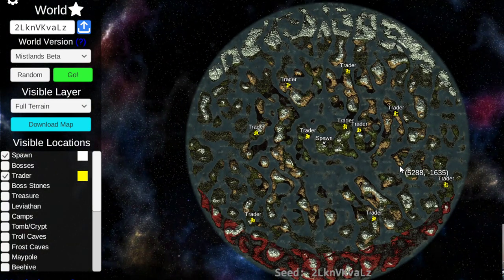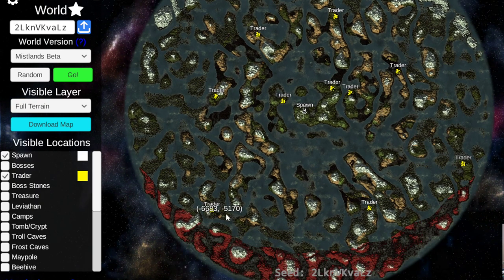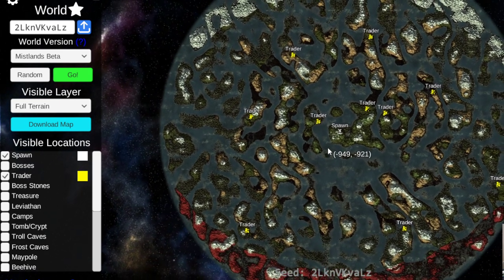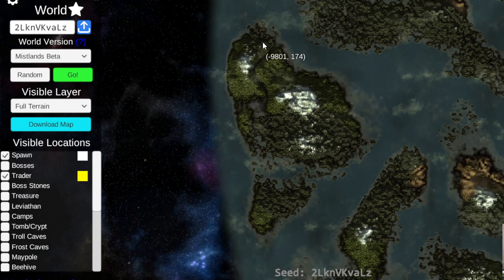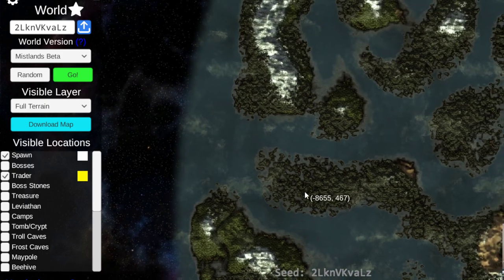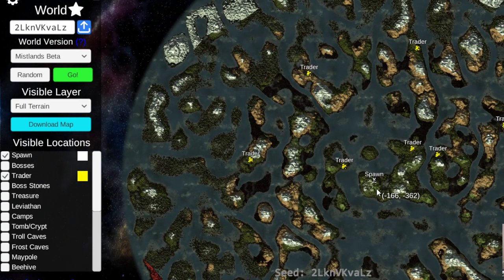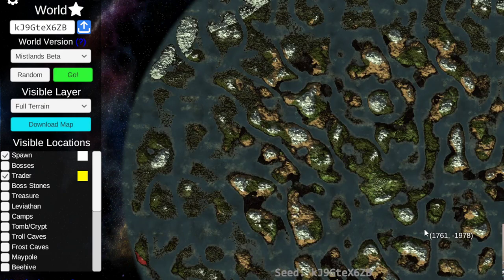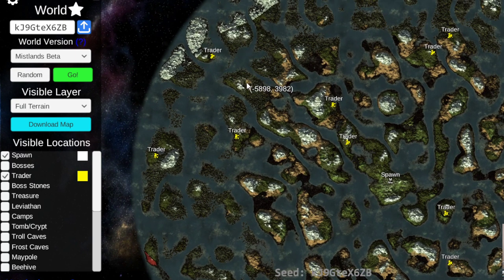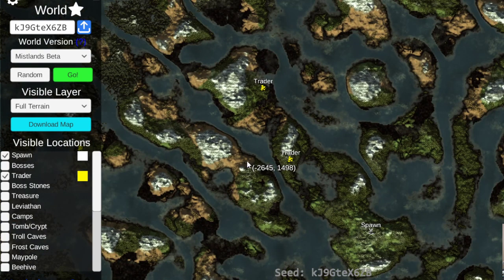Looking at this from afar — there's Mistlands up here but we're squeezed out by the Deep North, and Mistlands down here squeezed out by Ash Lands. There's not as much Mistlands directly north or south as there is east or west. Look at all of the Mistlands here — they're cramped together near the edge. It's gorgeous, just pure Mistlands, Black Forest, a little bit of Mountain. These east-west parts are wonderful for Mistlands, so I'm going to be looking for a seed that runs east to west or at an angle like this.